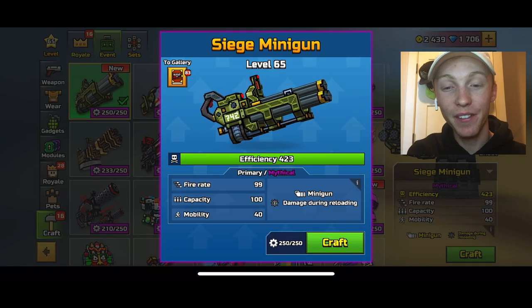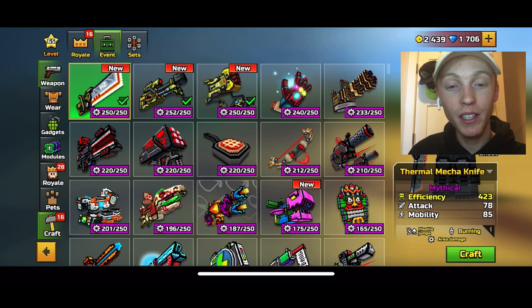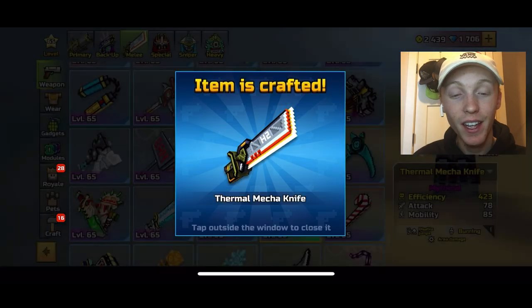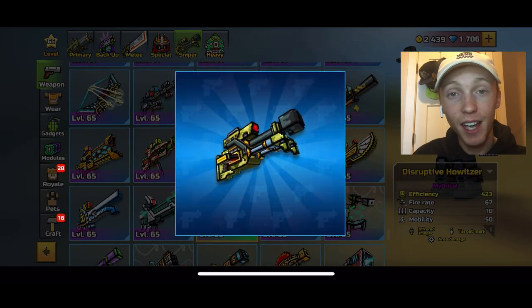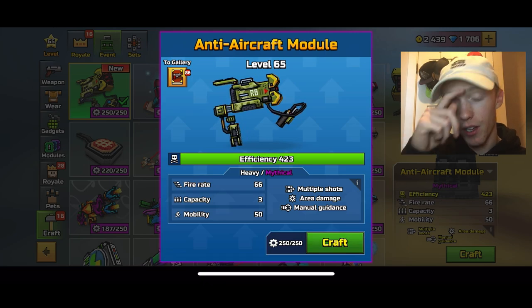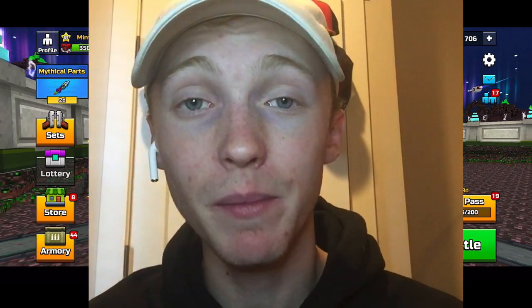Now it's time to craft all these weapons. We got the insane huge-looking primary, then the melee which is apparently really good, then the incredible-looking howitzer sniper — this has got to be one of the coolest snipers in the game — and of course the heavy. Now let's jump into some matches and give these weapons a go.